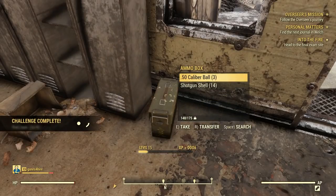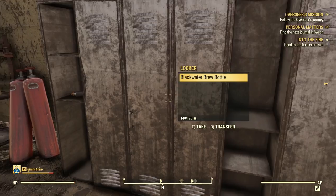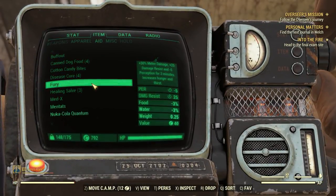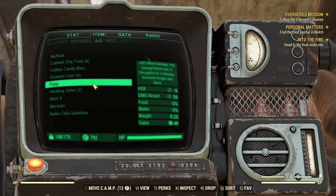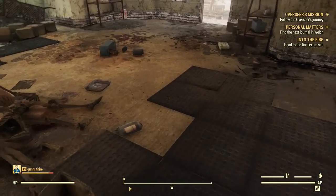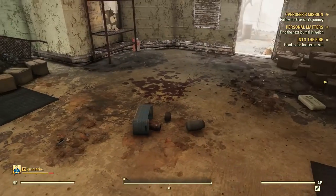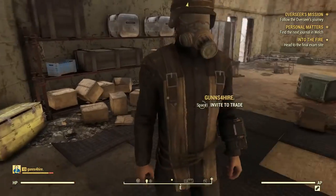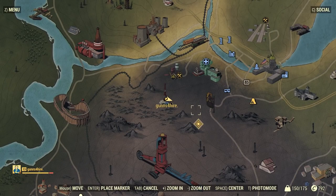Fifty caliber bubble ball, shotgun shells — yes! Blackwater brew. Oh, I got some Fury here. What does it do? Plus 30% melee damage, plus 25% damage resistance, minus 5 Perception for 3 minutes, increases hunger and thirst. So if you're in a battle, you take it and go ham bone on them — that's an industry term! Alright, let's get out of here — it's a cool little outpost.